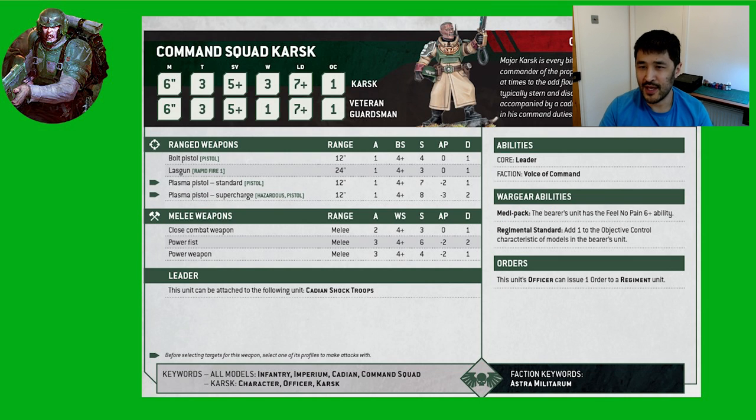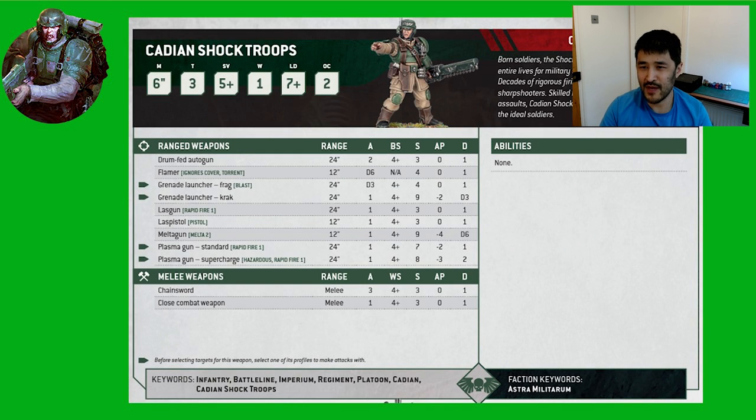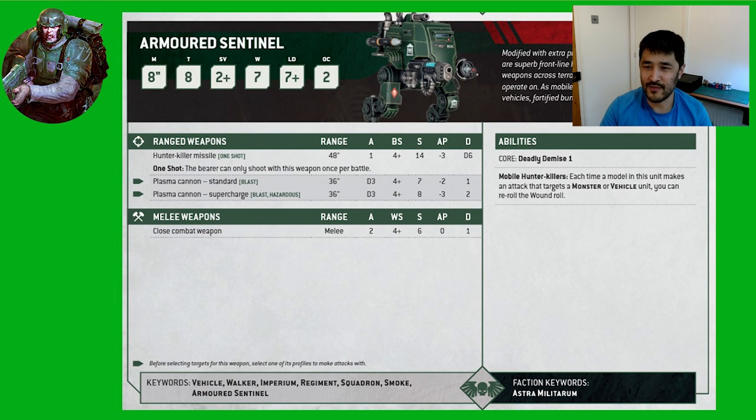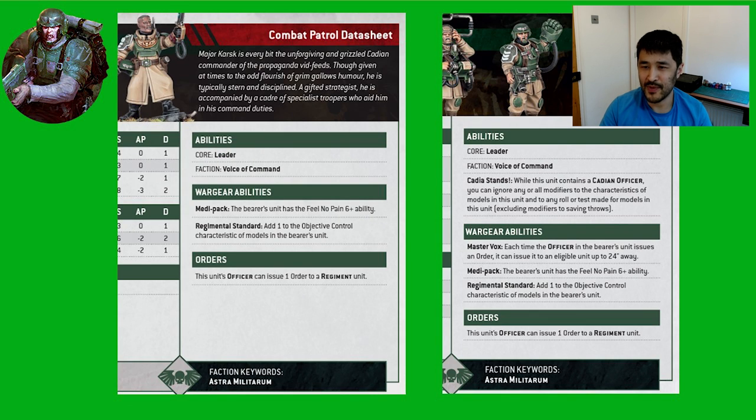Now onto datasheets. Here all core rules like movement, toughness, armour saving, and weapon profiles are the same across Combat Patrols and the Index, with the inclusion or exclusion of unit abilities on the right-hand side of the datasheet being the difference. The Command Squad and Cadian Shock Troops are missing abilities in the Combat Patrol. The Command Squad lacks two rules: Cadians Stand Firm, which ignores all modifiers, and Master Vox, which allows orders to be given to units 24 inches away. The loss of Cadians Stand Firm isn't too bad, and nor is Master Vox, given the Enhancement Command Laurels allows all units to be affected by an order, which basically achieves the same thing.